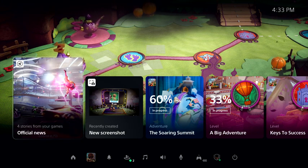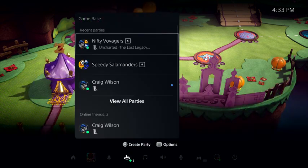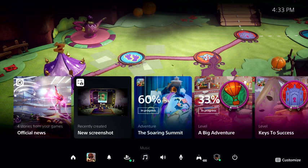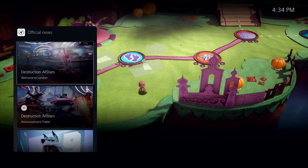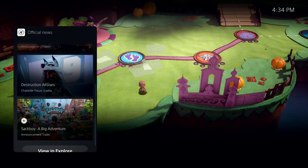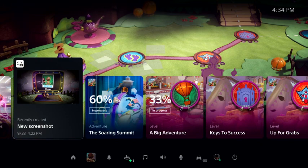The Control Center is always one tap of the PlayStation button away. It provides immediate access to almost everything you need from the system without leaving the game. This includes things like seeing who is online, checking the status of a download, managing your controller, power, and more. These colorful characters are called cards, and they let you interact with games and the system in a variety of ways. The Control Center is also showing a special card that lets me get up to date on recent stories posted by publishers for games I'm following. Another card shows me recent media I've captured from my gameplay using the Create button on the DualSense controller.